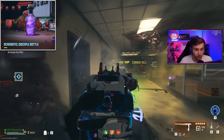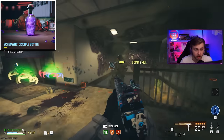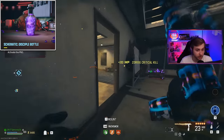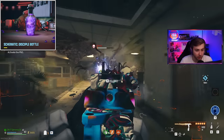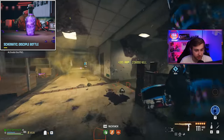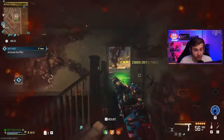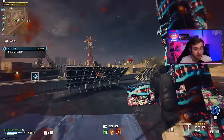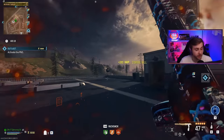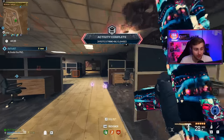We're also getting a Disciple Bottle, which will spawn in a Friendly Disciple. I'm going to assume it's going to be similar to how the Dog Bone is, where you can spawn in your own Hellhound and have it follow you around, maybe revive you, and maybe even power you up like we've seen Disciples do to Elites in the past. I'm thinking this could buff you similar to how you can get buffed with a VR11 if a teammate shoots you with it, but I'm curious to see if it's just going to be a clone of the Hellhound or the Sergeant's Beret.